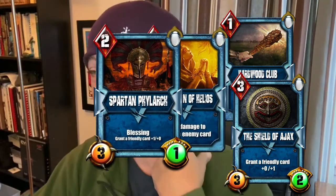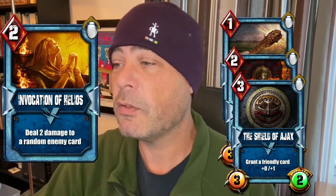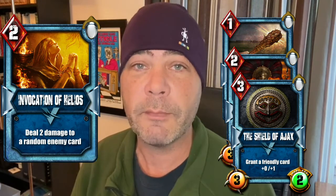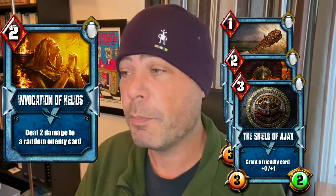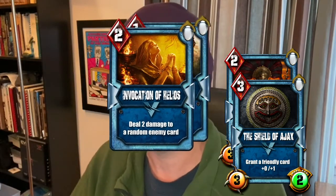A couple of spell cards to talk about — the Invocation of Helios deals two random damage points to a single card. You can control the randomness by removing all but one card from your opponent's field, or you can just take a gamble and play it early. Importantly, this spell ignores all taunts, which makes it particularly valuable.